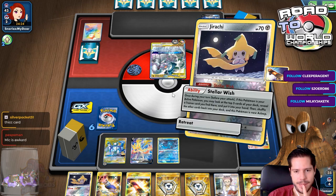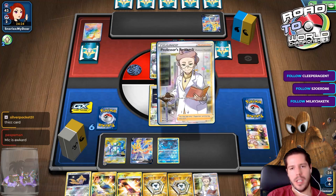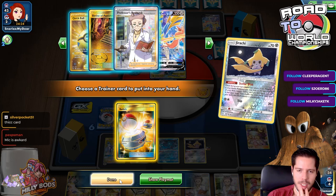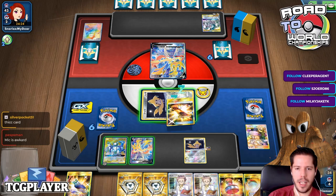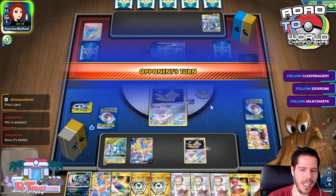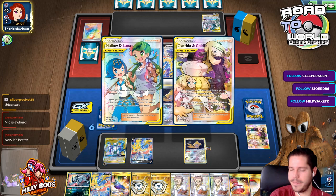I'm not winning this game. Not only did I not hit a single energy this turn — I didn't even get an attachment. All I have is Professor's Research. I have three Research in hand now. If my Guzma Hala hadn't been prized, this would have been perfectly fine. My Guzma Hala is essentially starting with everything stuck in prize cards, and we have 100% lost the game.